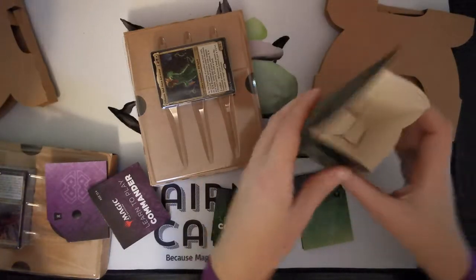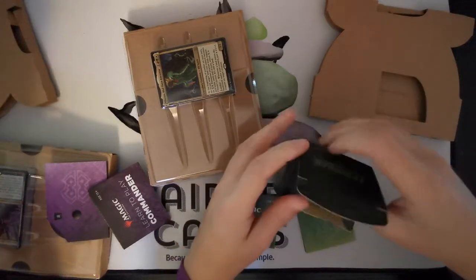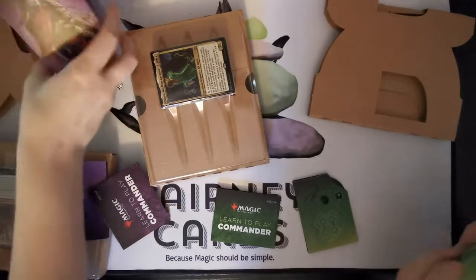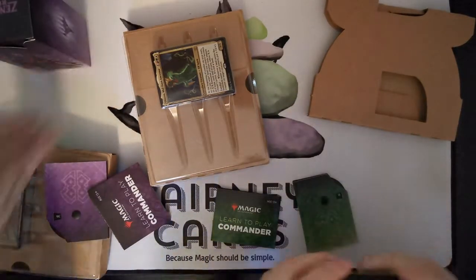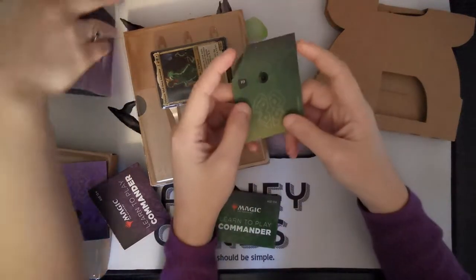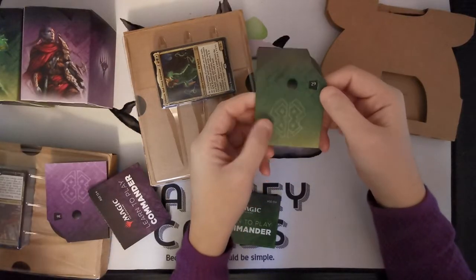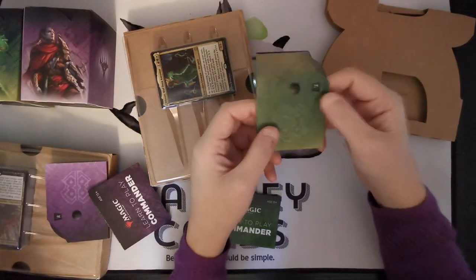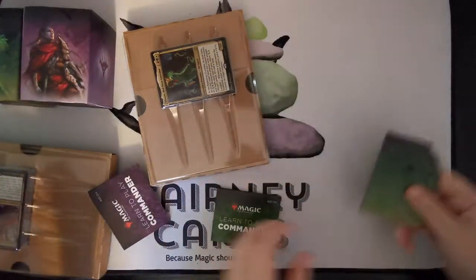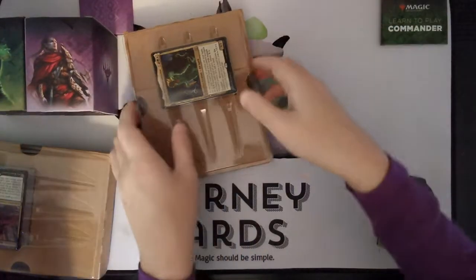It's got the title on it, which is fine - just for getting started. Here's the other one - that's the Sneak Attack one. So the deck box comes with it. I think these are quite standard now - you get a little life wheel with it. And a little learn to play insert if it's your first Commander deck.